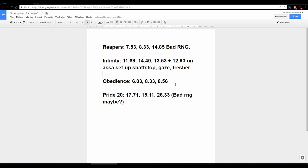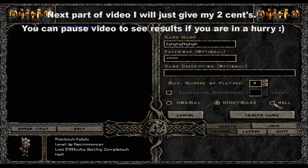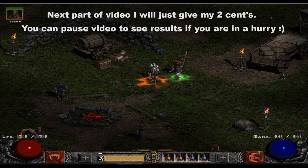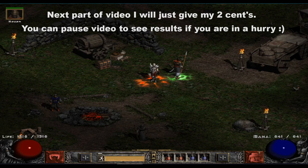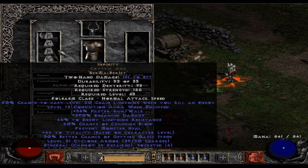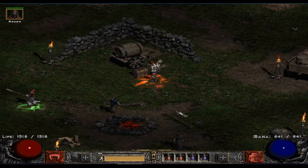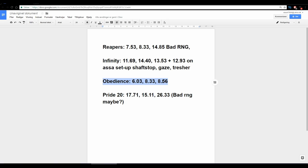So, time for the results. Obedience was a big surprise, and I want to talk a little more about that before we get on with comparing it to the other setups. As you can clearly see, Obedience has extremely fast damage. But Infinity, Reaper's Toll, and Pride all buff your own damage as well, whereas Obedience doesn't do anything but merc damage — it's kind of boring. It's just a very high amount of damage for the merc, and even some survival stats like the Enchant buff the merc gives itself, plus leech for survival. Raw damage — hands down, Obedience.